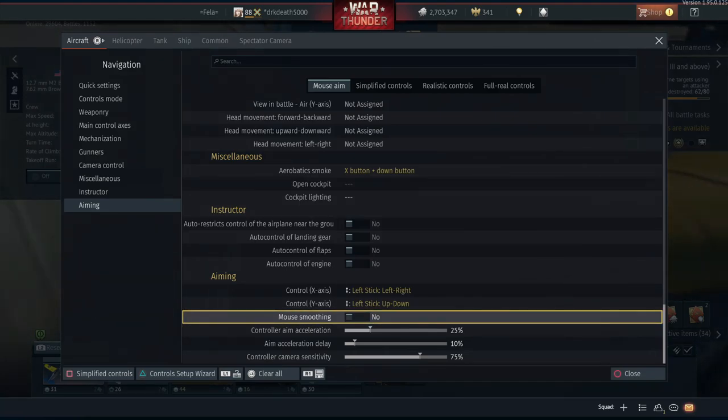Mouse smoothing - I really can't decide whether it's doing anything for us playing on a controller. If there is any effect I'm just not seeing it, so you can pretty much ignore that one. Just make sure you set it to no, because if it is actually doing anything at all, the last thing we want is our inputs being smoothed out - it's just another instructor kind of thing.